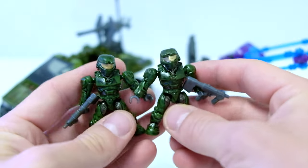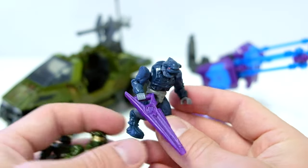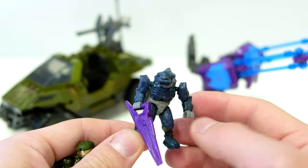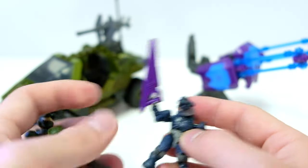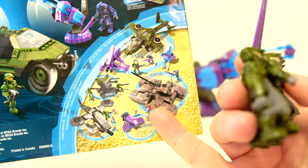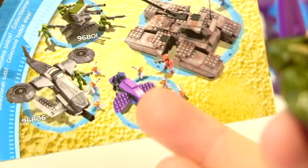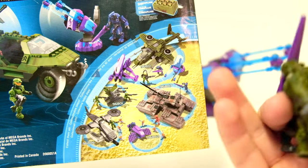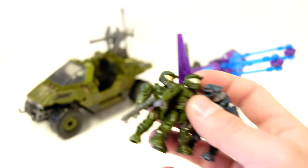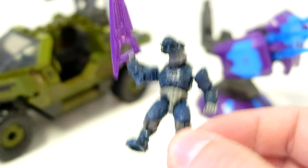The Covenant Elite comes with a purple beam rifle. They hadn't really got any colored weapons yet — it was mostly just Spartans, Elites, and Grunts, though they did have the Flame Marine. It was wild that you got a red Spartan in the Scorpion set when everything else was green. Now we've got a hundred different Spartan molds, but back then it was just a blue Elite — the same blue Elite across multiple sets.